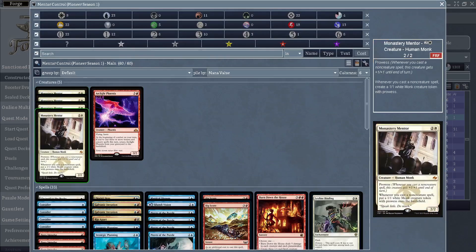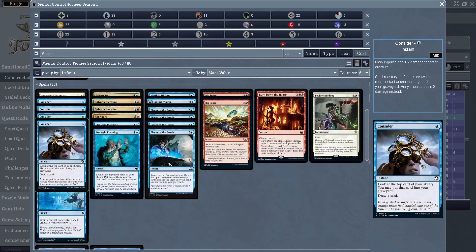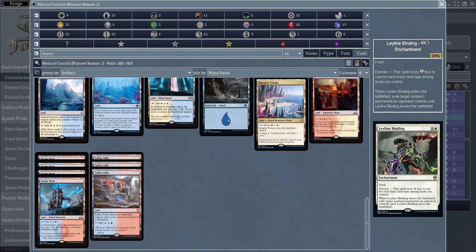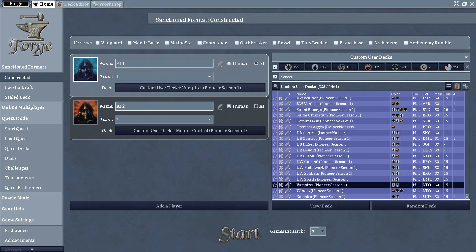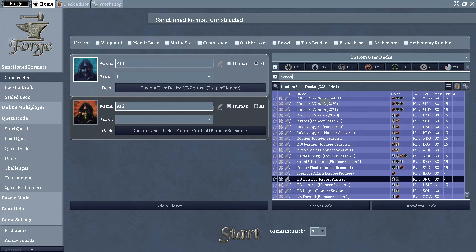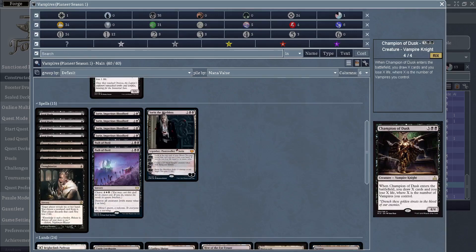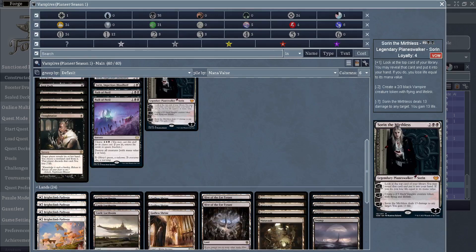The Mentor Control deck is based around Monastery Mentor and has a bunch of spells — going to create a lot of tokens and get some prowess stuff going on. Here's the land base. Then for the Vampires deck, it's the tribal deck with Sorins and stuff like that, and here's the land base.